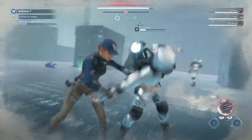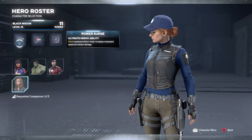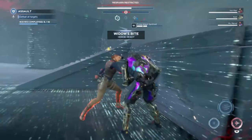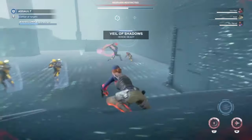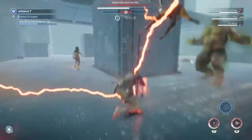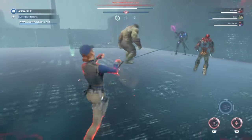Starting off with her heroic abilities, her ultimate is called Power Surge. I honestly think this is one of the strongest ultimates in the game. It basically gives a damage buff to all of her abilities and a movement increase to move around the map super quick. The reason why I think this is one of the best ultimates in the game is that her heavy attack breaks shields and stuns enemies, all with an AoE that you can spam super quickly. This is a great tool to clear out any mid to low tier enemies and deal decent damage to any high tier enemies.